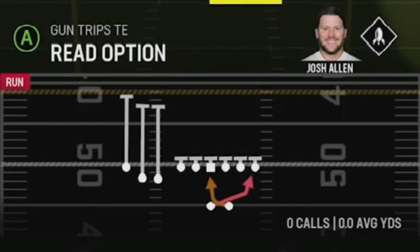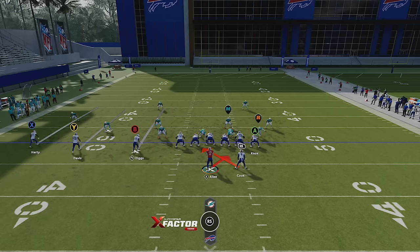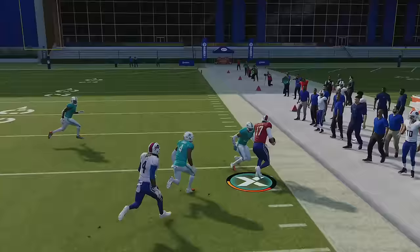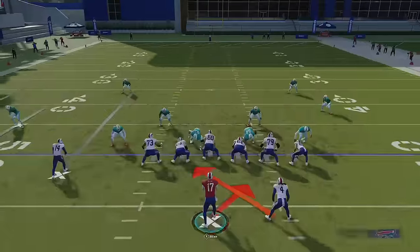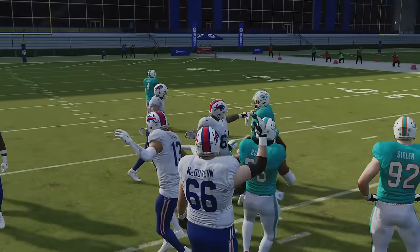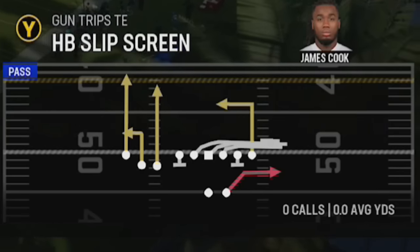You also have a read option, but a lot of people set their read option defense — it's worth trying though. In a read option play, just watch the read defender. If the read defender is aggressive, you keep with the quarterback and you have another run play to attack the opposite field. You can also just hold A and treat it like a normal inside run, and it's also very successful. There is also a fifth play that I consider kind of a run play: the halfback slip screen.